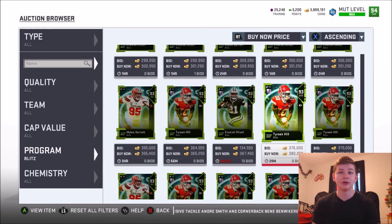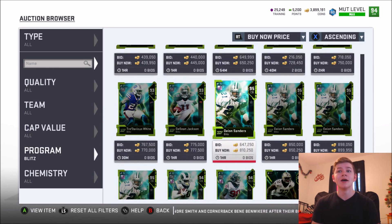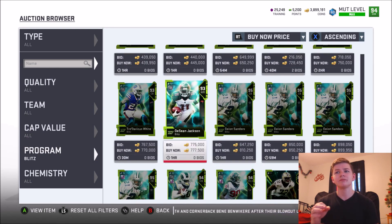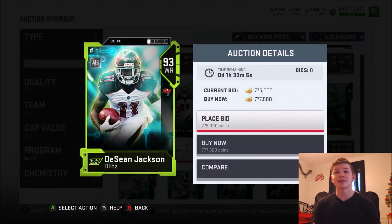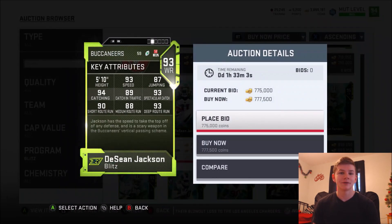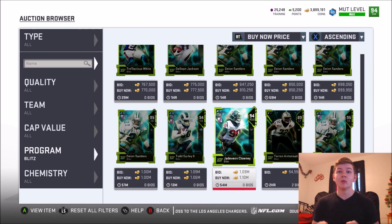Kwan Alexander is another good user middle linebacker. Tyreek Hill. Deion Sanders. Now the limiteds — the first two were kind of bad: Deshaun Jackson and Tredavious White. No one's going to get Tredavious White when you have Deion Sanders coming out — the card is 90 speed. But Todd Gurley and Jadeveon Clowney were definitely two very good picks. So for the Blitz promo I feel like they did the players right.